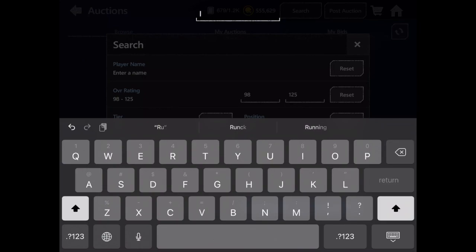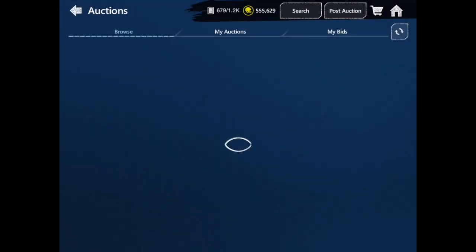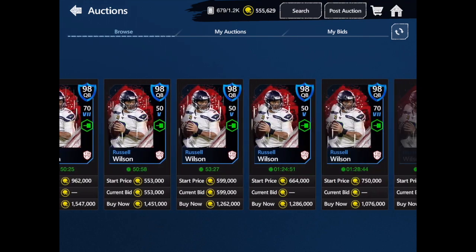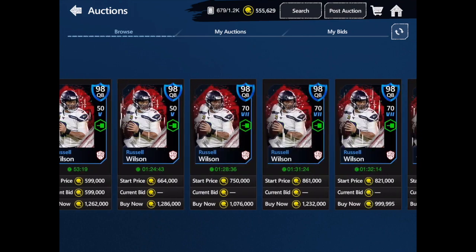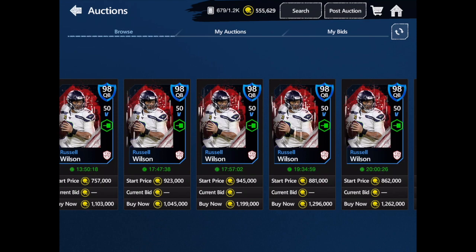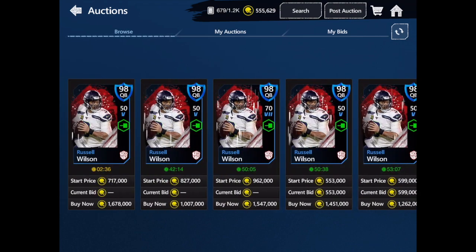I might spell his name wrong — but right over here he goes for about 750k bid and people actually bid for that. You can put him at 1.2 to 1.6 million. I just wouldn't put him at too high a price like some people are doing, but you can definitely sell him and any of your other Team of the Year players.